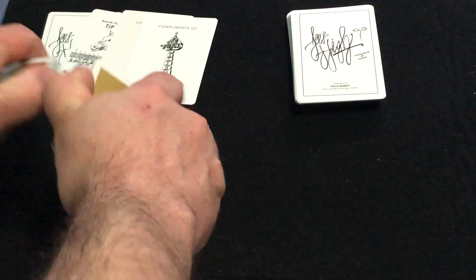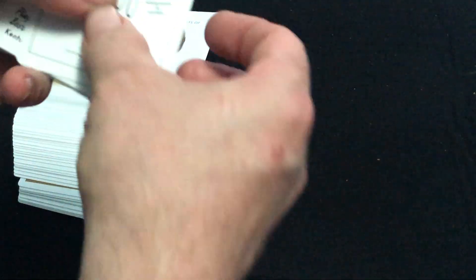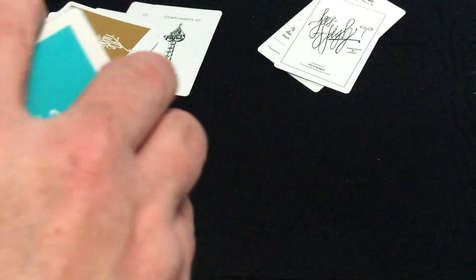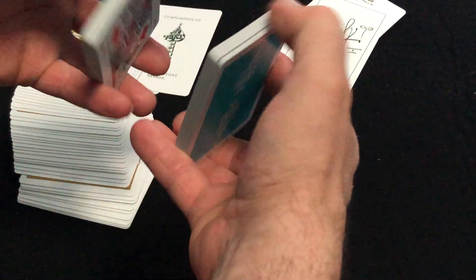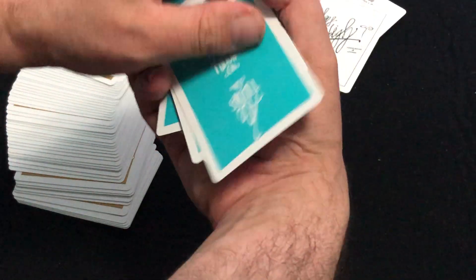The other deck is exactly the same, except that it is the blue color. You get the same ad cards, and Jokers, and Ace of Spades, and everything. Exactly the same — no different colors on the court cards or anything. Why put the effort in, right? There's the back — it's a nice light blue color. It is nice to see Ace Fulton's do some less traditional colors, but it's still just more of the same.